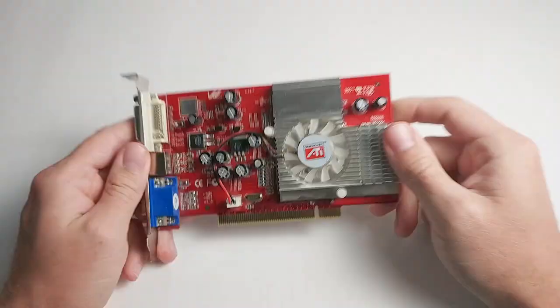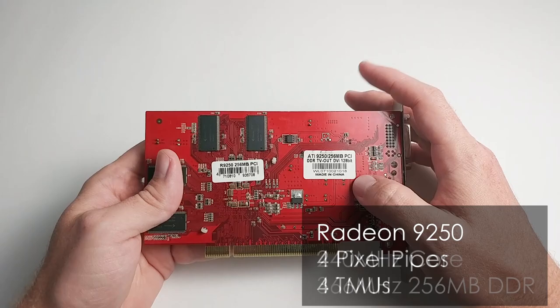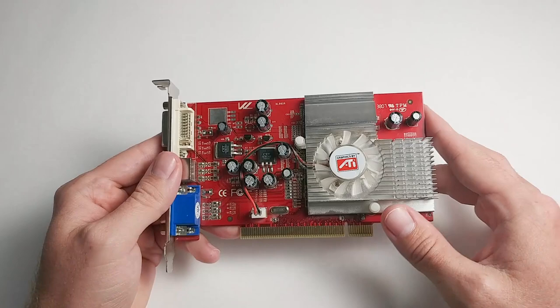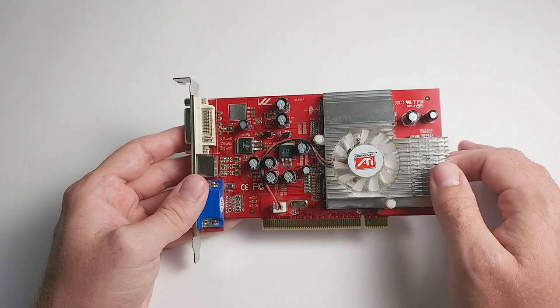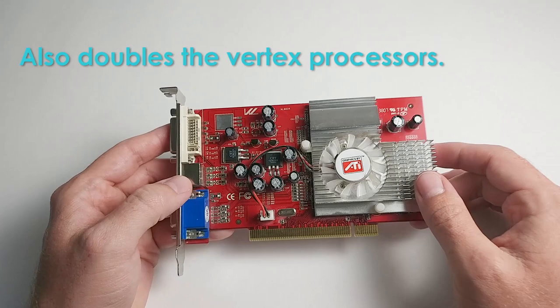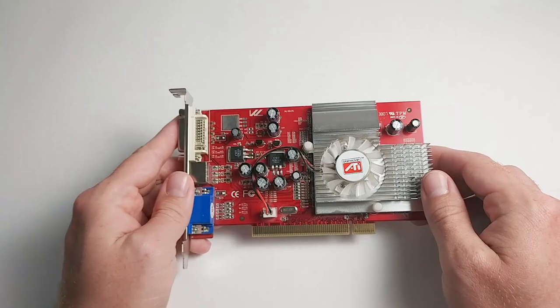The first card is a Radeon 9250. This one has 256 MB of memory and actually has a 128-bit memory interface — this is the only ATI Radeon card to have that. It only supports DirectX 8, so while it will run most of the games and tests, it won't support all of them. The memory is clocked quite low. There was actually a card faster than this released by ATI on the PCI bus — the Radeon 9100, which doubles the number of texture units. However, I was not able to get one in time; they're exceptionally rare, so this will represent the only card of its class from ATI.